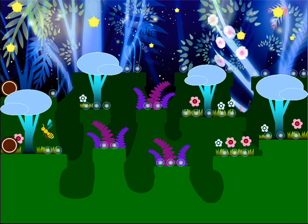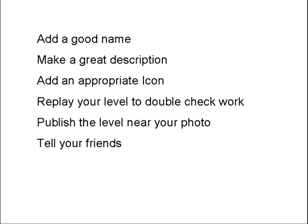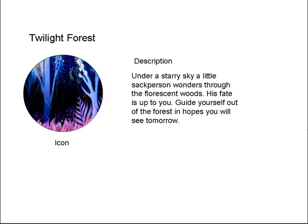I could have added some poison gas for a little extra trouble getting through this, but I decided not to for the purposes of this tutorial. Add a good name for your level and a great description so people can find it if they do a tag search. Add an appropriate icon that stands out among others so that you can be easily found as you're competing for plays. Replay your level to double check your work — you don't want to publish it and realize you missed something very critical. Publish your level near your photo so people don't have to search around for it, and tell your friends so they can give you advice or reasonable comments. Here is the title, icon, and description I have chosen, using the concept art as the icon because it best describes my level.